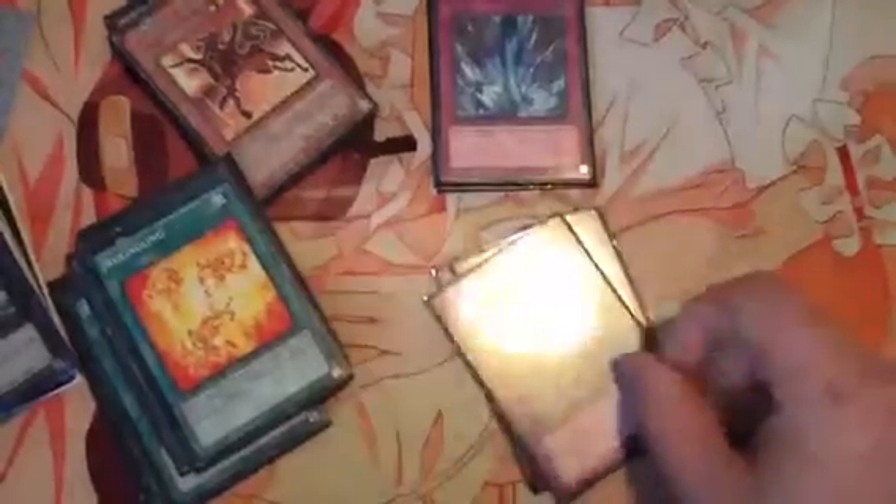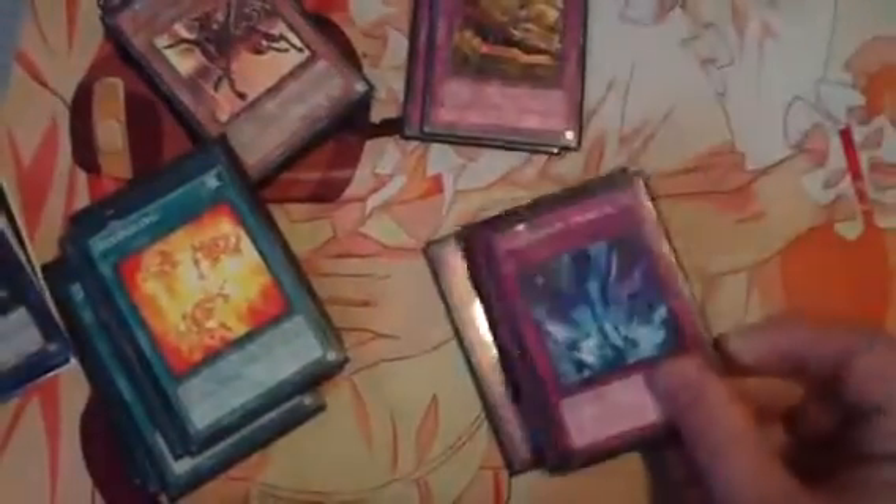For traps, we have two Compulse just to keep field control on those pesky Xyz monsters. Two Call of the Haunted — to chain if I have Garunix or Phoenix in grave and my opponent MSTs, just chain Call, bring one of those out to field, it blows up because Call is destroyed, so I get to plus off that. Two Torrentials. Two Dark Coffin in the main deck — because with Sacred Phoenix, a lot of the time I can just bluff my opponent. My usual opening play would probably be Tanki, search Barong, set either Torrential or Compulse to keep Barong on field. Other times I'll set Dark Coffin to bait my opponent, so he'll MST it and have to discard a card if he doesn't summon a monster. Plus with Sacred Phoenix looping to destroy all back row, Dark Coffin will always somehow get destroyed by me or my opponent, and my opponent will minus by hitting it. And one Solemn Judgment, which is already awesome.